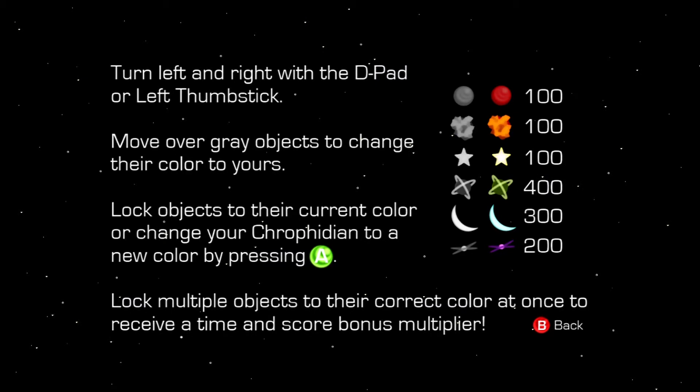Just think of it as like a crushed Cheeto chip. And of course the star is going to be yellow. The Saturn-like atom planet thing is green, and then you have light blue for the moon, and then purple for that. But when I was trying to change my Chrophidian to a new color, it wasn't really allowing me — I guess when I'm over something it doesn't allow me to. I guess when you are a certain color, try and go for things that are that color. So there's only like six things to memorize. If you can memorize that, you're gonna be good at the game. It's actually a pretty neat idea how the scoring system works: match the colors and you get the points. If you don't do it, you don't get the points.